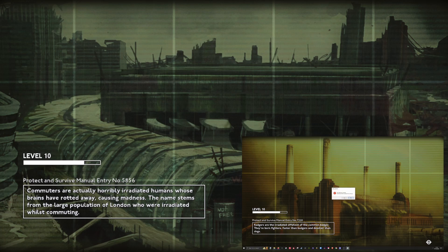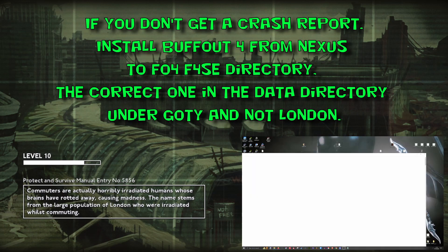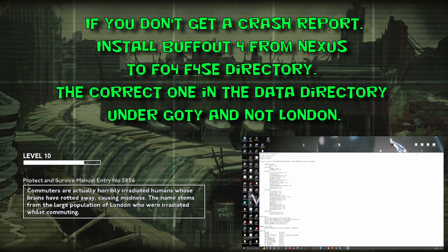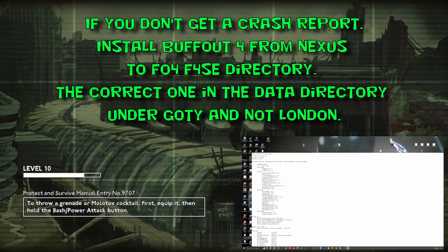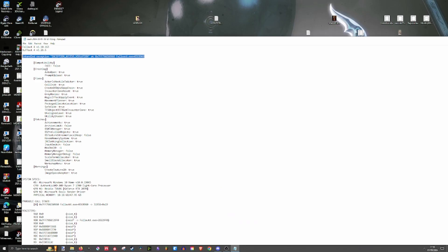This is inside St. Paul's Cathedral. You can see one save doesn't load and one works. So the solution is: load the one that works, and then once you're in the game, load the one that doesn't work — and for some reason, it then works.